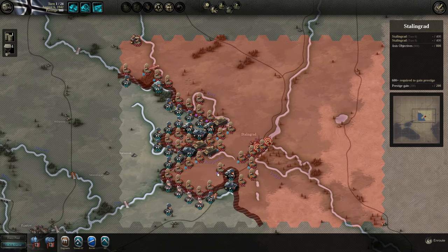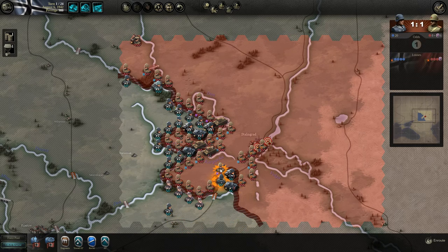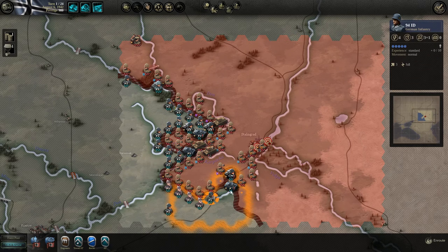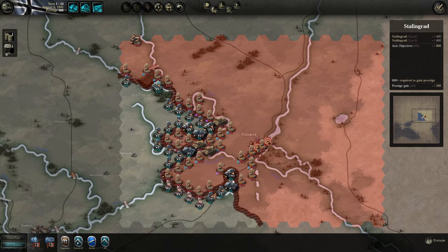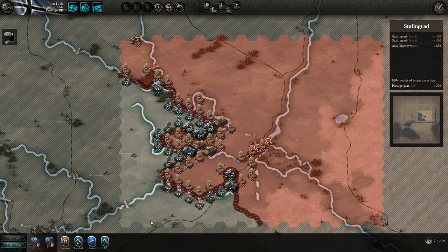We can try to damage another unit and kill it off, but we have to secure our supply line — that's the furthest we can go. Let's reinforce the thousand supply.